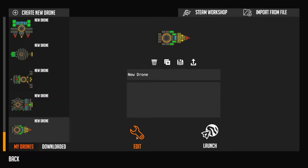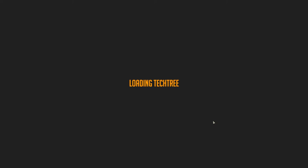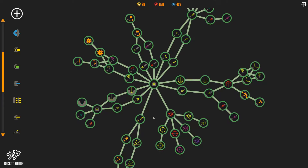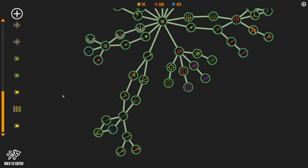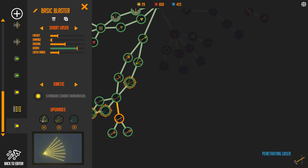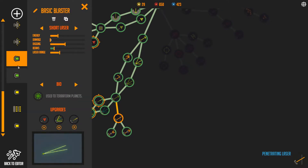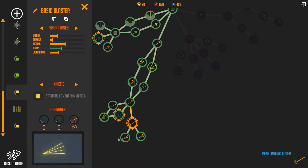Very easy. Go to your weapon workshop, and you need one specific upgrade: the penetrating laser. In my case, I have penetrating laser with extra damage.